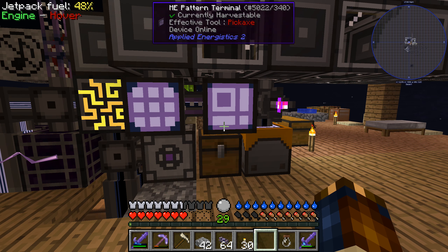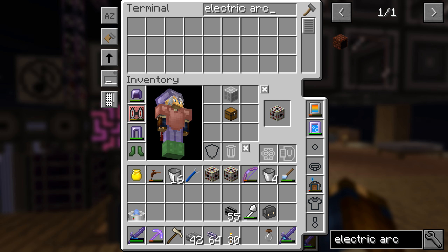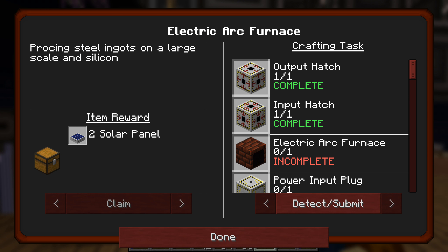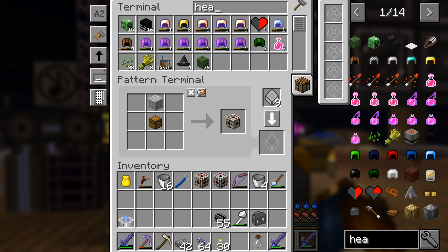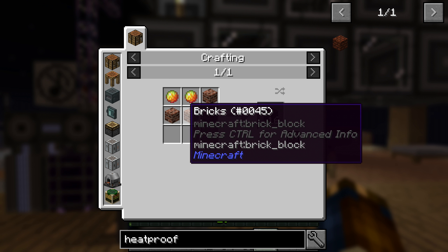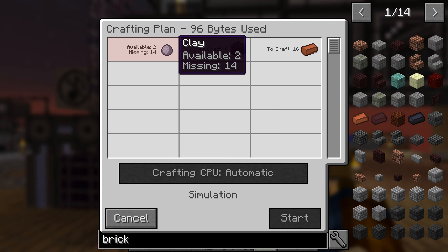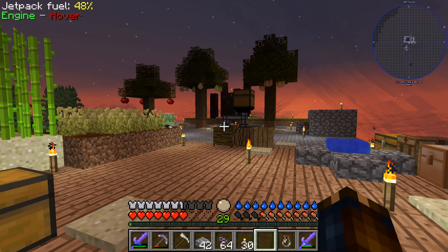Electric arc furnace — it sounds like a thing we won't need so many of. Heatproof brick — that was another thing we needed to make, wasn't it? We need to make heatproof bricks — magma cream and bricks. We don't have enough clay.